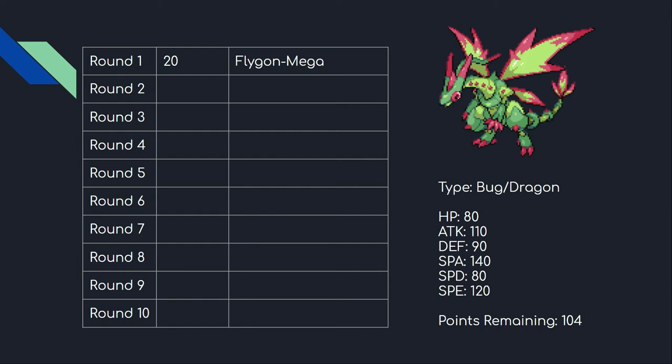It has U-turn for momentum, coverage for pretty much anything I want, and it also got First Impression this generation if I wanted to run that, which would now be STAB. At 20 points it's very expensive, but it's obviously a mon you're building around. I drafted only 10 mons, which meant I could average around 12 points per mon, and you'll see how my draft gravitates around that.